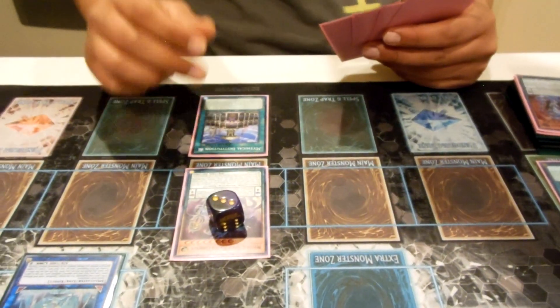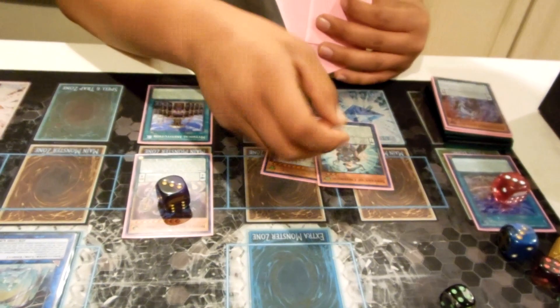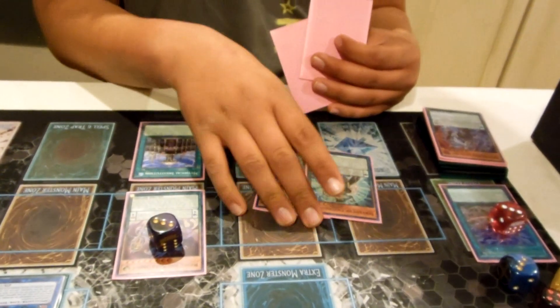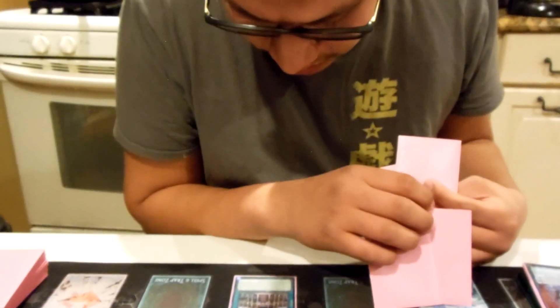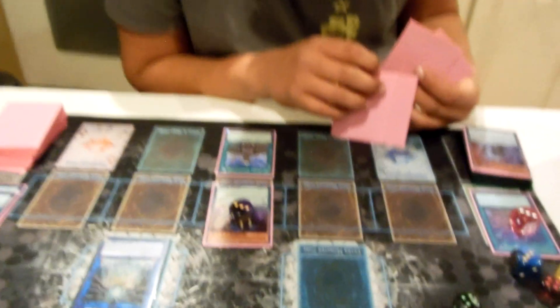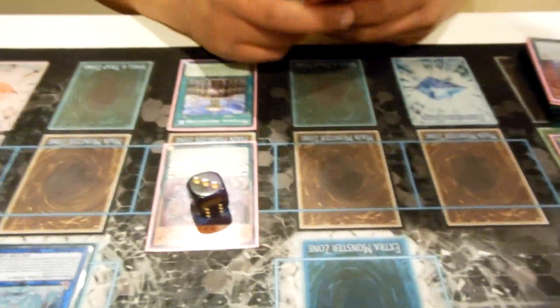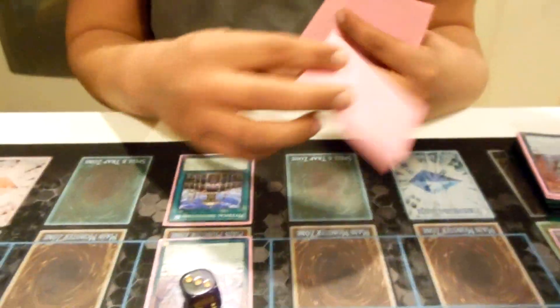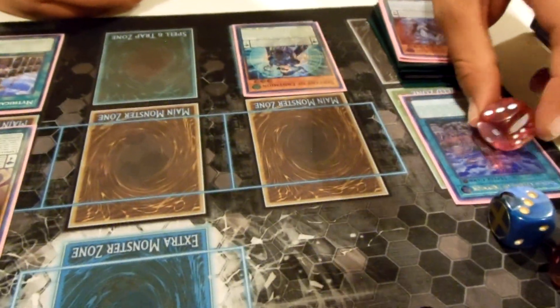You remove counters on the field equal to the level of the monster you're searching from the deck. So you can remove seven to search out Mighty Master, or remove three to search out Servant. It adds one monster to your hand from your deck — all monsters that hold spell counters, with the level equal to the number of spell counters you can place on it. The best card. Since you don't have any extra spells, you can still activate Servant.